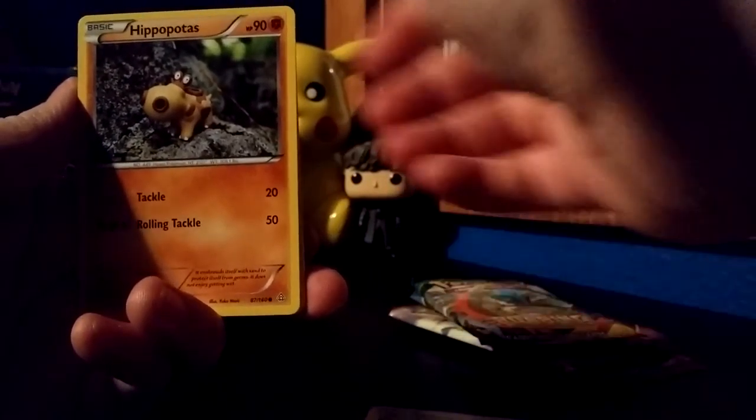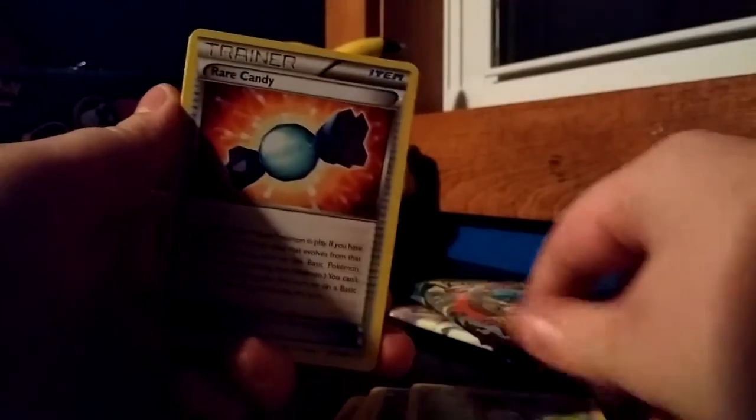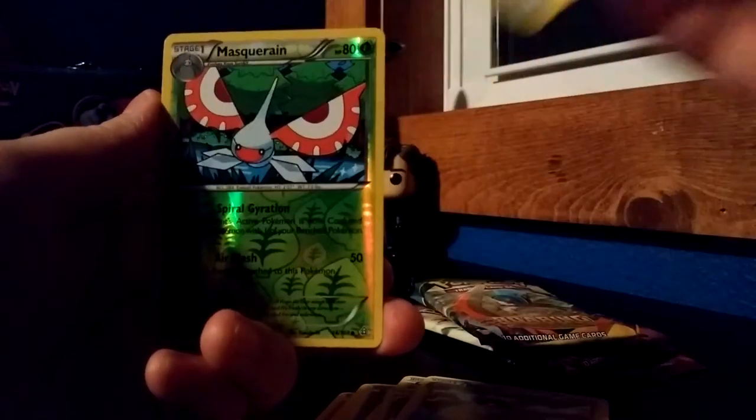And the code card's backwards. There we go. So let's see what we have in here. We have Aionage, Hippopotas, Electrake, Phoebus, Skiddy, Rare Candy, Bibarel, Bidoof, Masquerain Reverse, and Anetoqueen. Awesome.